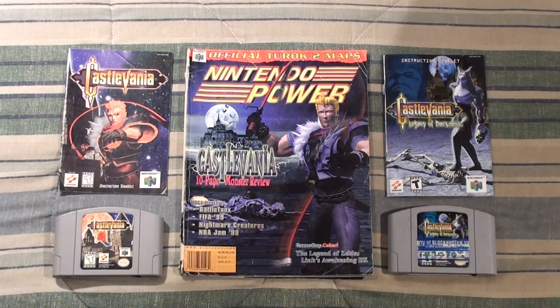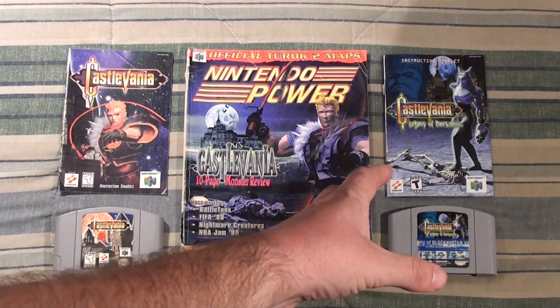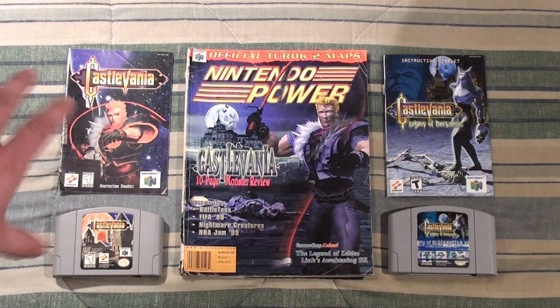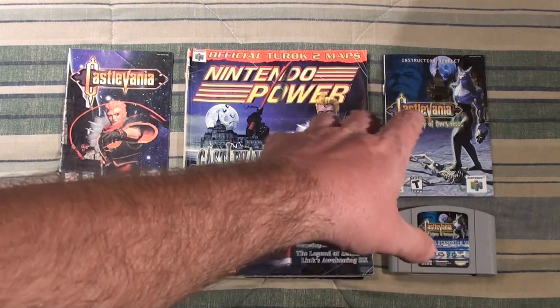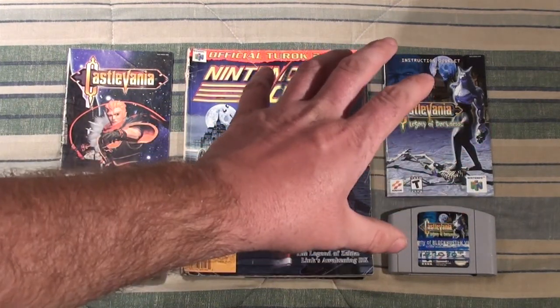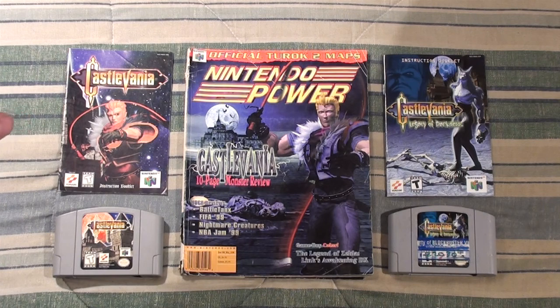With it being October and Halloween coming up, we're going to be playing some horror-themed games, starting with the two Castlevania games on the N64 — Castlevania and Castlevania: Legacy of Darkness. This isn't really a true sequel; it's more that they didn't get to do what they wanted with the first game. It was sort of a rush job, and Legacy is the version of what they wanted to do. You'll see a lot of similarities — they added more levels, rearranged existing ones, and added two new characters, one of which I do not like.